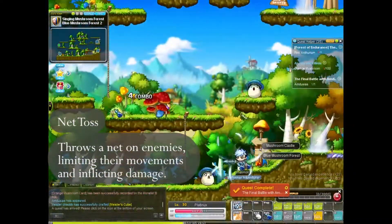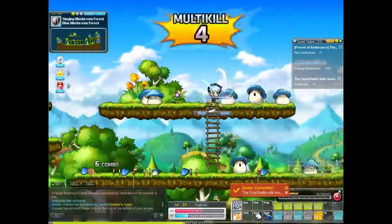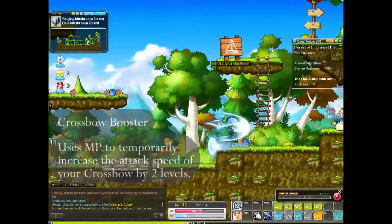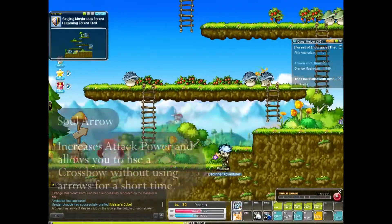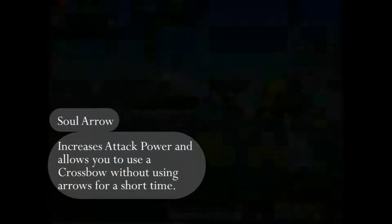Netos is also another attacking skill which reduces the speed of the monster that it was used on. You also get some nice supportive skills: Crossbow Booster which increases the speed of your attacks, and Soul Arrow which increases your damage and allows you to attack without using up arrows.